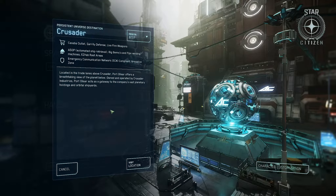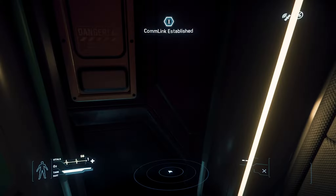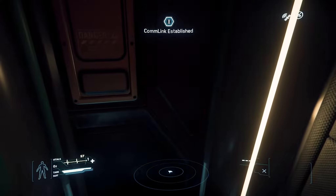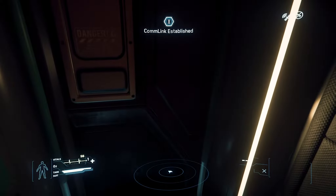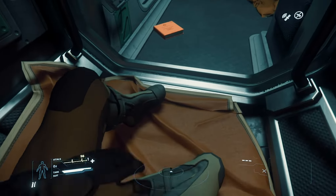Now what have we got here? So universe, please select destination, spaceport. Explore some unique locations. Crusader - Cassaba outlet, guarantee defense, live fire weapons, Aesop automated ship retrieval, Big Benny and Pip's vending machines. Let's go and visit this one then. This sounds like the place we need to go.